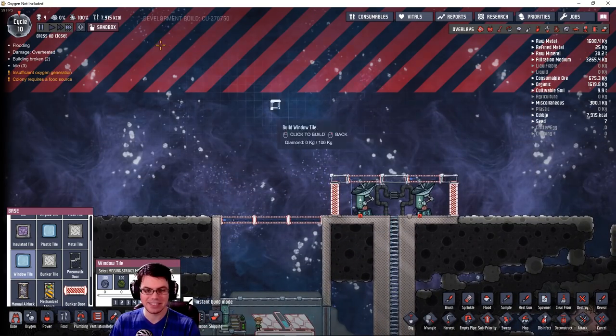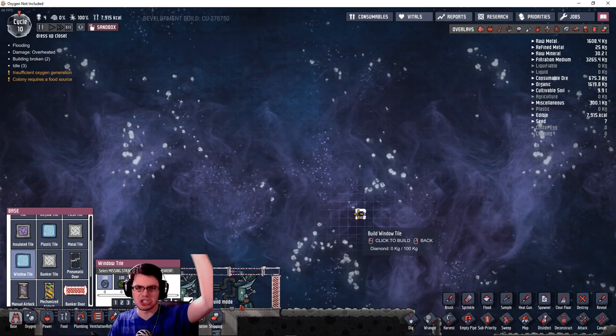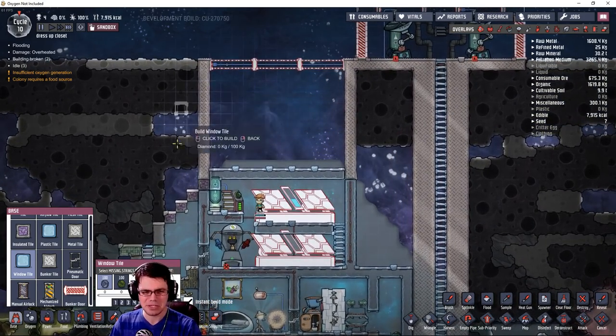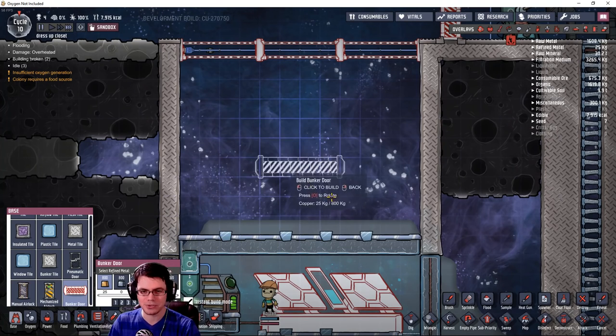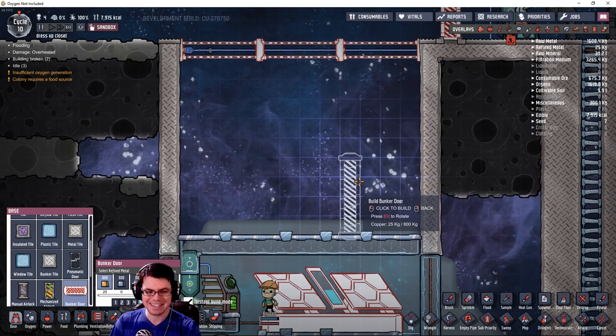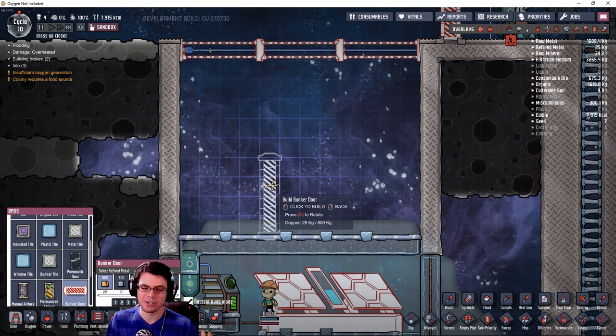Depending on the cycle and time of day, there's going to be a certain amount of solar light actually coming from space and the stars beyond into our base. I've got some interesting doors open up here — these are bunker doors, a giant mechanized airlock more or less. They take a little bit more power and are relatively slow. Some updates to the mechanized airlock have happened as far as opening and closing speed, because as we've used them previously for air pumps and such, they will now operate quite a bit slower if not powered.